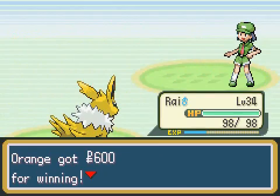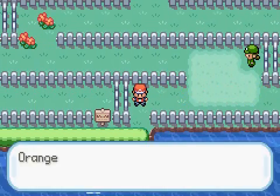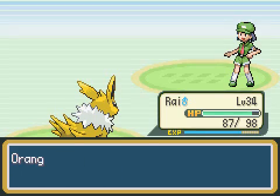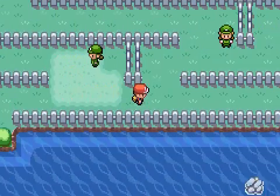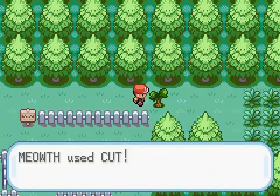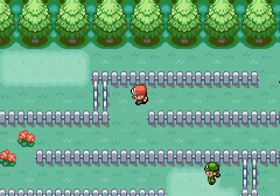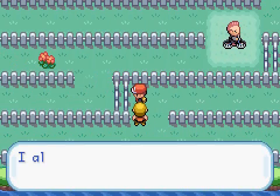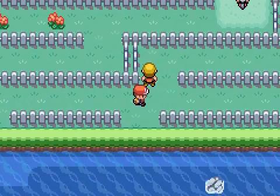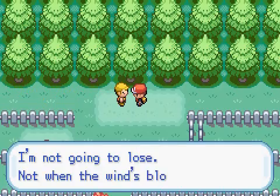This next girl had two Poliwags - take care of those easily. There's a PP Up item right here, so grab that if you want. More Bird Keepers - I just can't remember seeing any other Rockers in the game, I'll look it up later. I'm thinking of the route where you can catch Tangela - it's only on that one route, south of Pallet Town, and you need Surf to get there, so I'm thinking of the wrong route. That was Bird Keeper Robert.